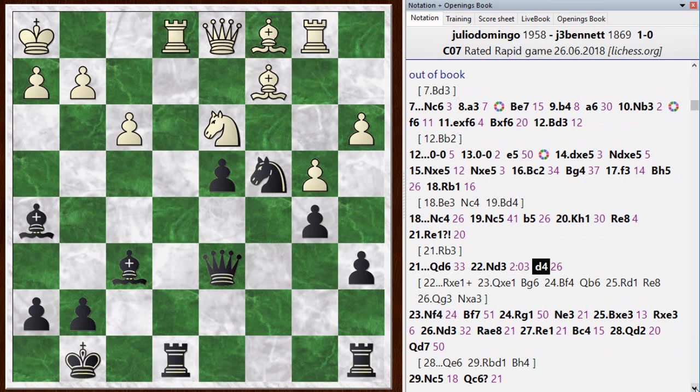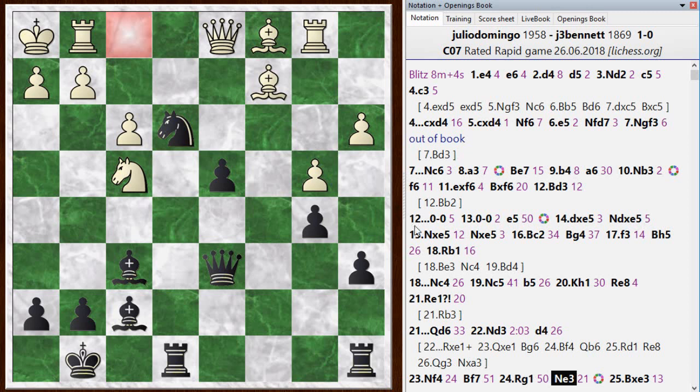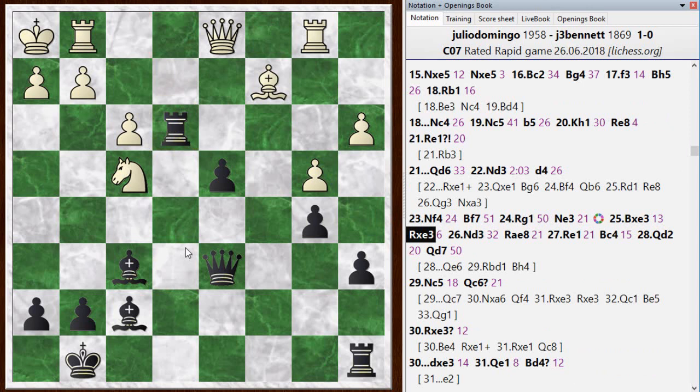Anyway, I continued with the d4 push — that passed pawn. He went knight to f4, I dropped the bishop back. I didn't want to trade it because the two bishops can be very useful, especially in conjunction with the passed pawn — they can cover all the squares the pawn needs to traverse to reach the eighth rank. He goes rook to g1. I went knight to e3. He couldn't go to f1 because of a fork, so he decides to trade, giving me the bishop pair advantage.